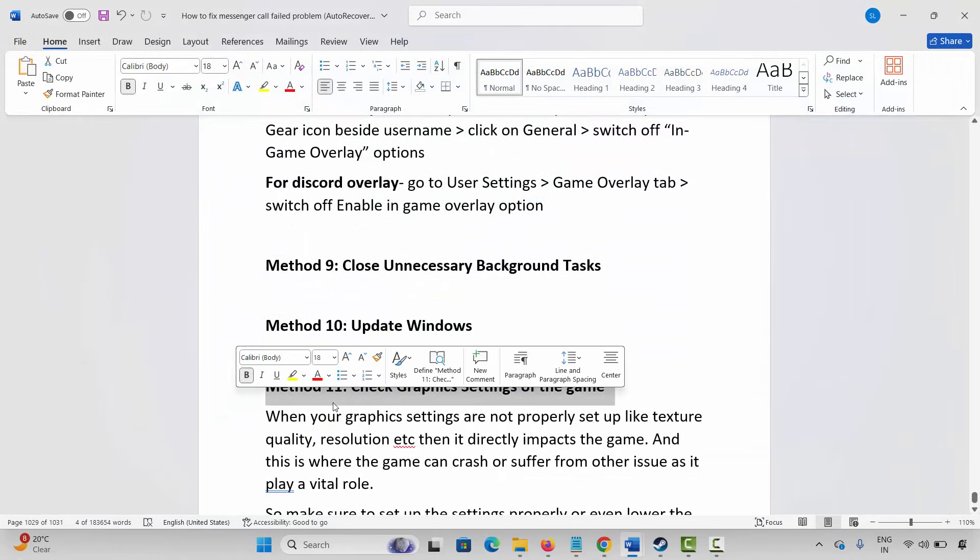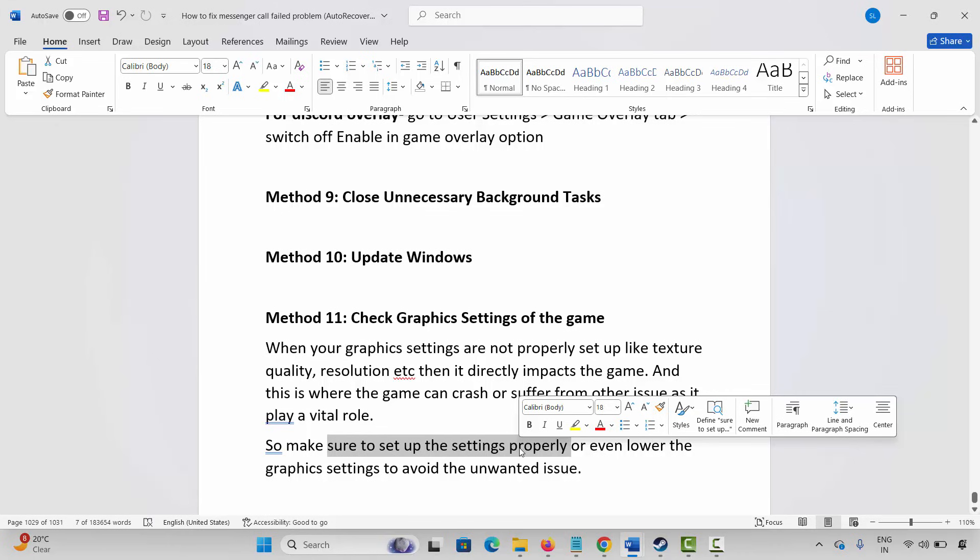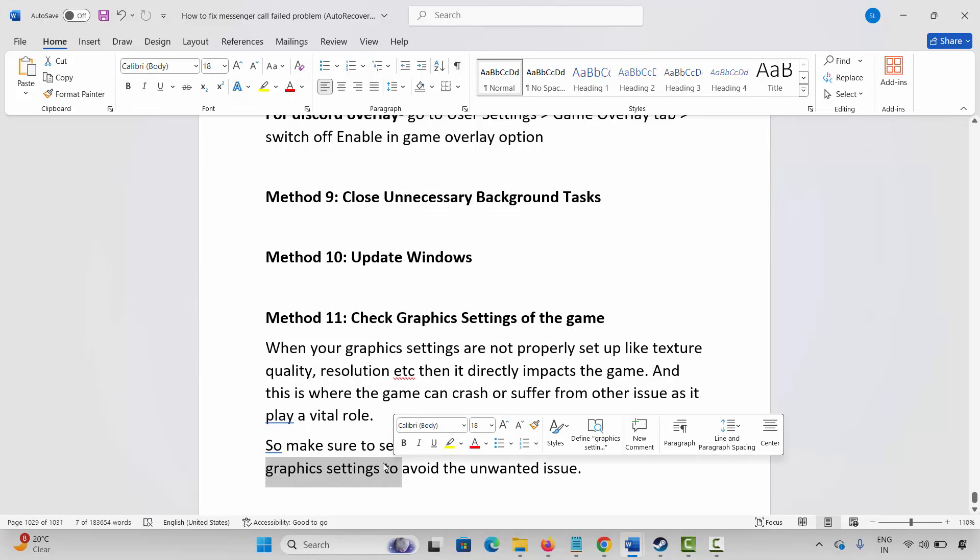Next is to check the graphic settings of the game. When graphic settings are not properly set up — like texture quality, resolution, etc. — it directly impacts the game and can cause crashes or other issues. Make sure to set up the settings properly, and it's better to lower the graphic settings to avoid any kind of unwanted issue.